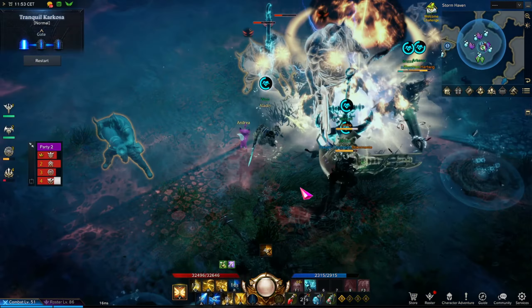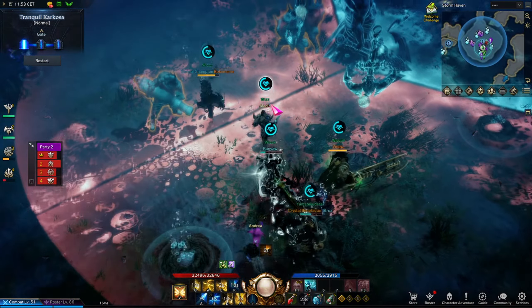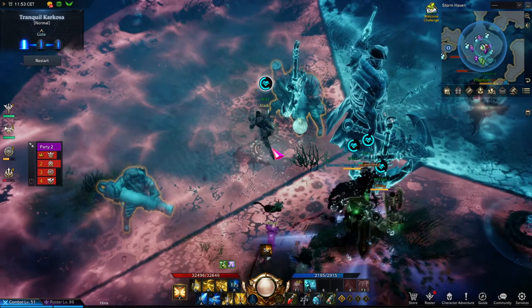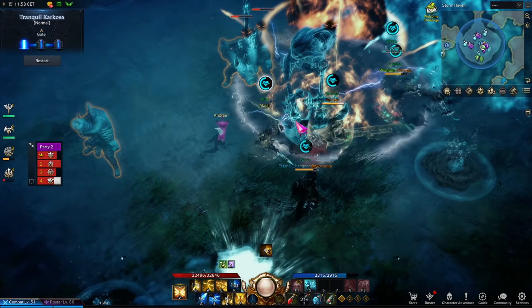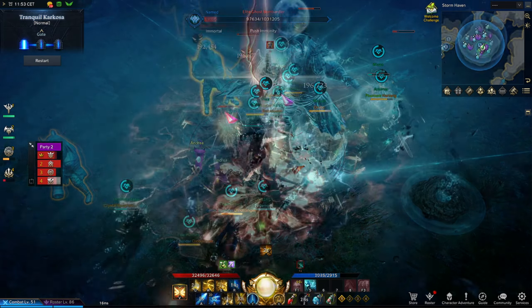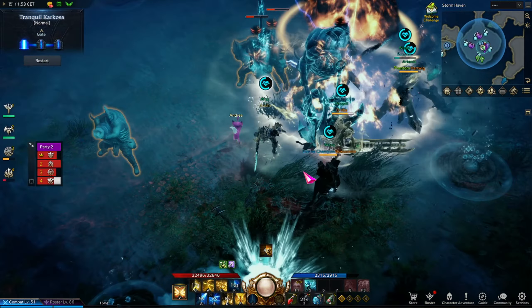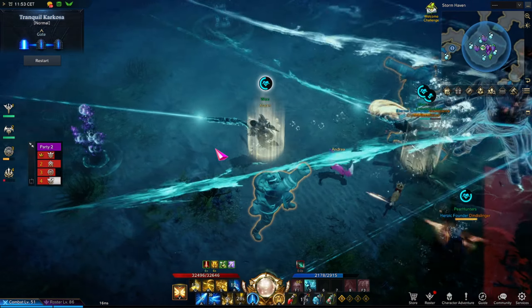The last move, which is somewhat hard to dodge especially early on, is the pizza. This covers the area around him in three sections. The safe spot is the tool or weapon that he is not holding up. In this example, he's holding up the pistol or shotgun, so the AoE where the shotgun is pointed is the one you don't want to be in. The other two sections have anchors, so the anchors are the safe spot. Likewise, if he holds up the anchor, you want to stand in the pizza slice where the shotgun is pointed.